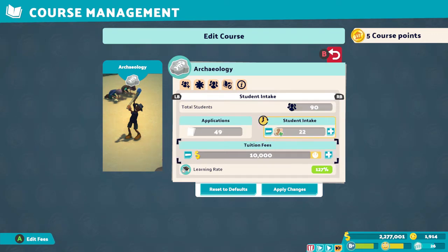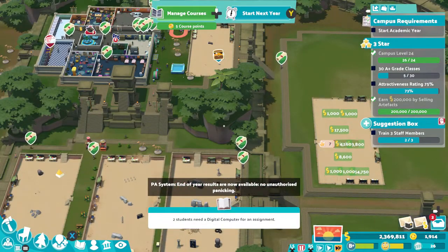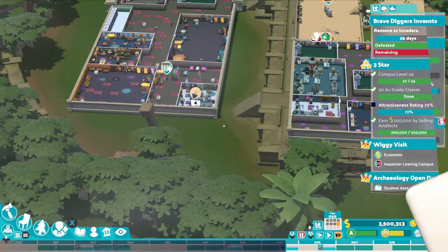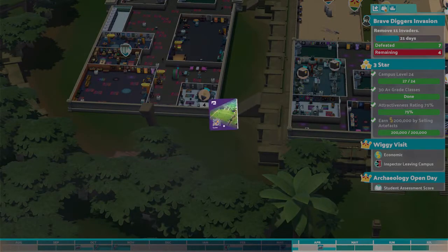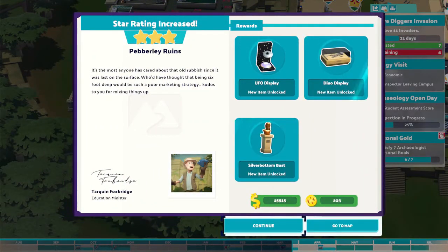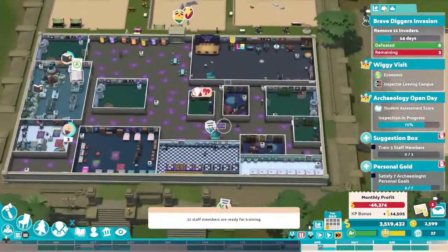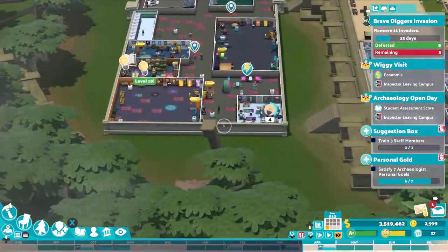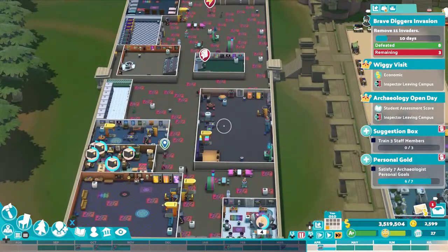The lecture room was the best class to give out A-plus classes, but I put in a second one and it was never used. Make sure you upgrade the lecture room to level 3. Here is an overview of my campus after three stars: another big campus to the left full of high-level rooms, two more dig sites to the right, and the campus filled with rugs and dining statues for the attractiveness level.